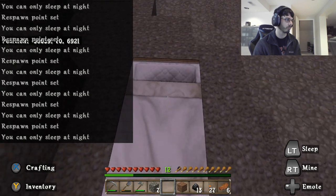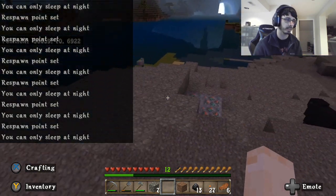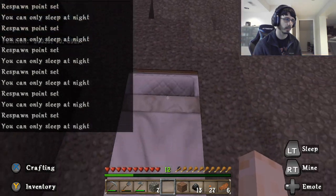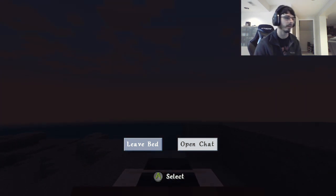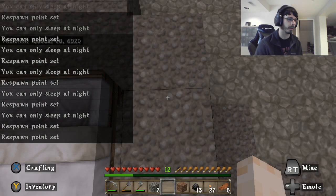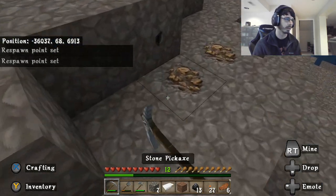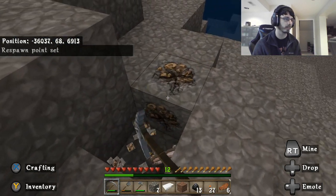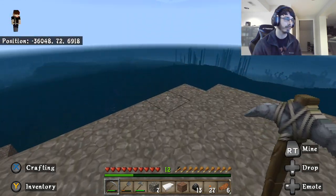Let's try to sleep before we start getting attacked by monsters — remember we don't have any armor yet so we're pretty vulnerable. Hey look, iron! That was unexpected, a nice surprise. Let's go ahead and grab this real quick — we'll make do with two. Let's go try to get some more coal.